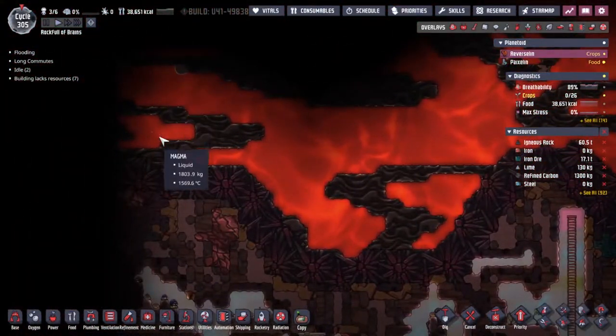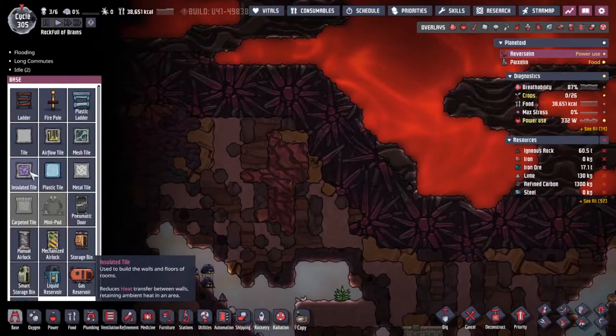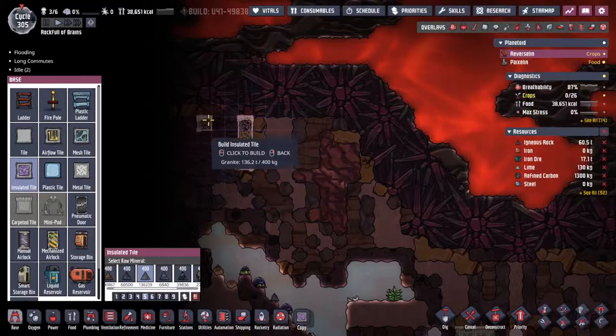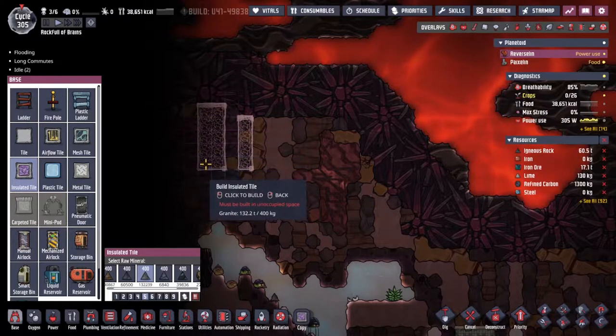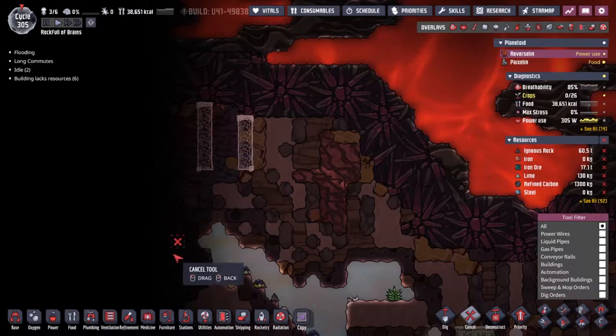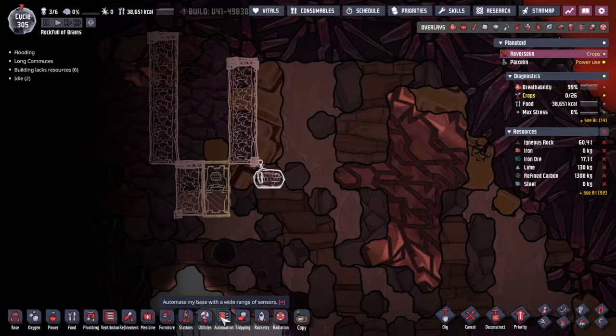We could do some crazy things if we get some insulated tiles here, make a nice little way through — I might make it double wide, I think we will. The door down is for thermal control; get a thermosensor on the other side to control it.